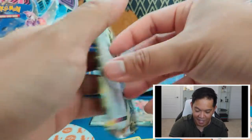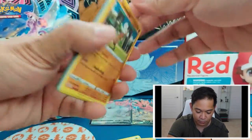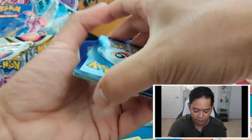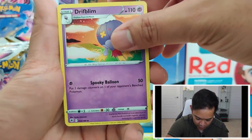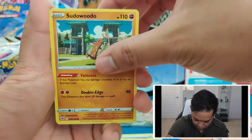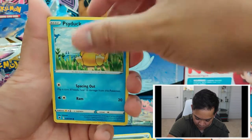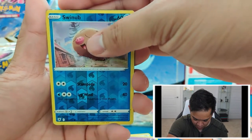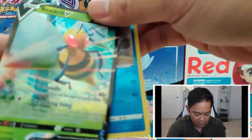This is the last pack of the first half of the booster box opening. Metal energy, Dark Tricks, Drifblim, Trekking Shoes, Sudowoodo, Combee, Drifblim, Psyduck, Togepi, Reverse Holo Swinub, and a Beedrill V! So another V card. We'll do a small review before we open the next half of booster packs.